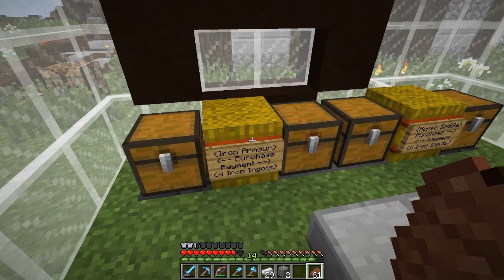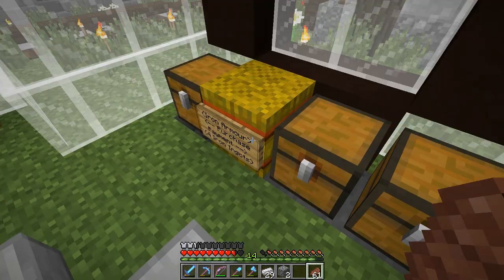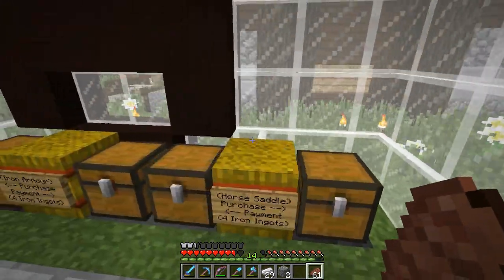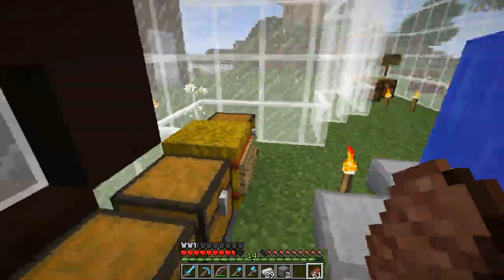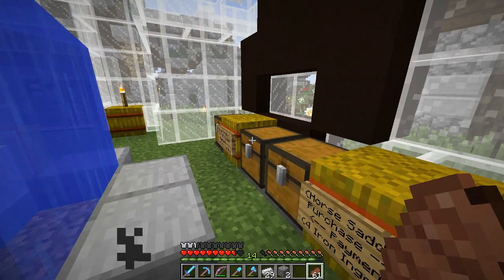I changed it from diamonds to iron, and these are cheap prices guys — come and get your items while they last. So, iron horse armor — we have iron horse armor in these chests. We have saddles in these chests and we have name tags going over here. Now, this is an automated system. If you look in these chests, there's nothing in them — so don't say you're out of stock. No, I'm not. I have stuff in there.